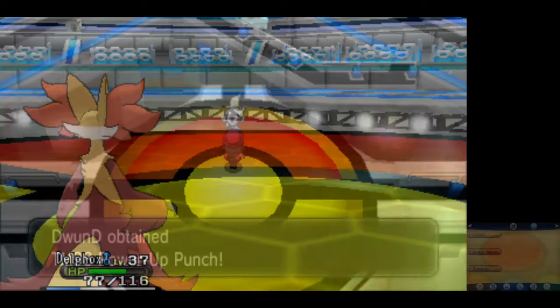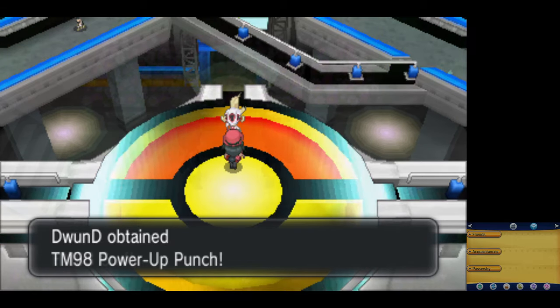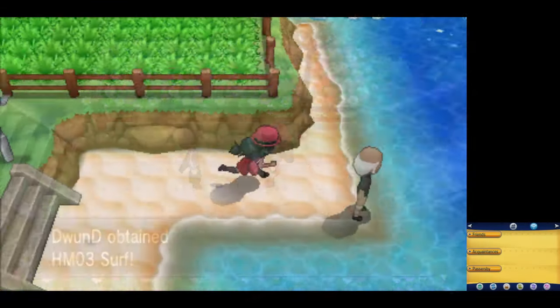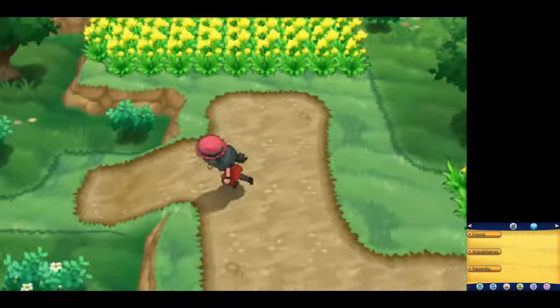We can go ahead and get the easiest gym out of the way against Korrina — Psyshock, Psyshock, Psyshock. Her team is a one-shot sweep with Psyshock. But believe me when I say that the true prize of this gym battle is the TM for Power-Up Punch. Remember this for later on in the run. As we leave town, we get Surf from our rival and can do some additional training on Route 12 heading towards Coumarine City, along with picking up the Leftovers.